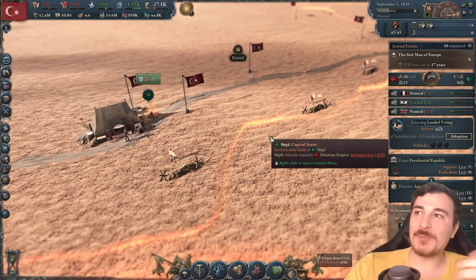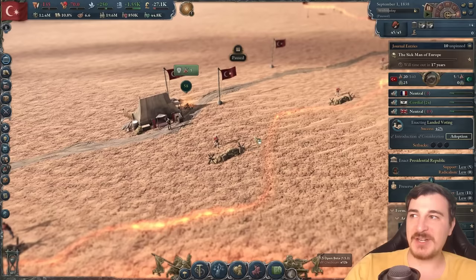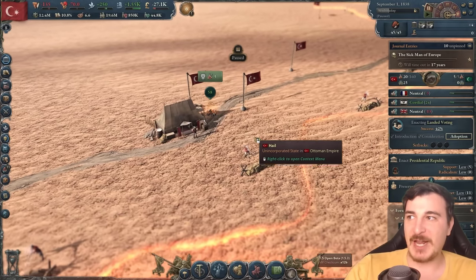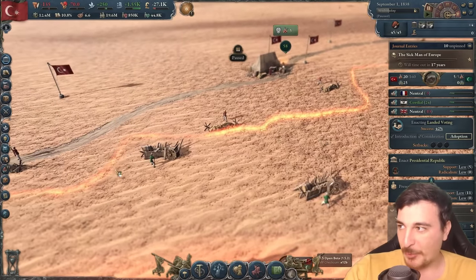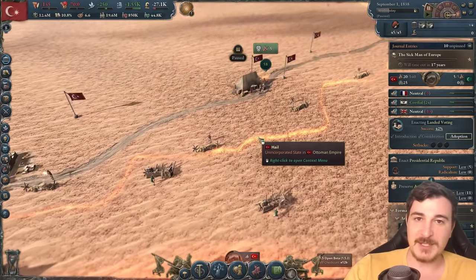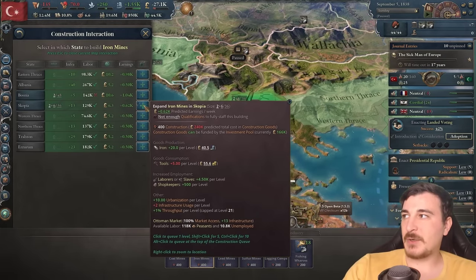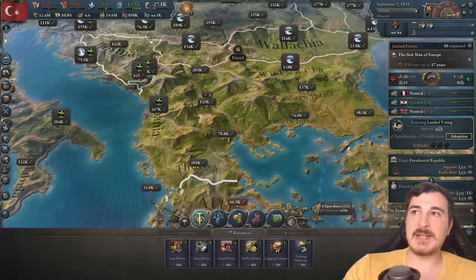I'm glad to see this. I really hope that it gets even more than just this and we see the sprites actually fighting in the combat itself — some proper fighting between the sprites by the end of a 1.5 patch or maybe in the future. Also going to make more iron mines in Skopje — let's go up to eight iron mines for now, since we actually can sustain that.